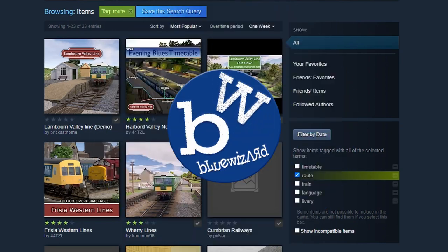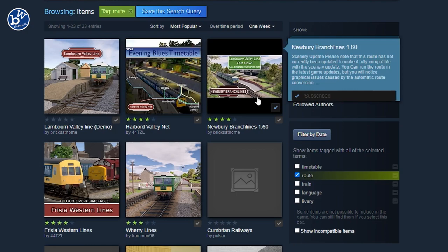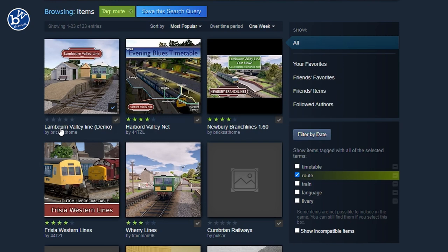Hey guys, welcome back to Diesel Railcast Simulator and welcome to its workshop. The game does have a workshop and we do play some of the routes on the workshop. We've actually played these three — we've played quite a lot because I like them. Today we're going to be playing the Lambourne Valley line, and it says demo. It's by the same author, Bricks at Home, as the Newbury branch lines.